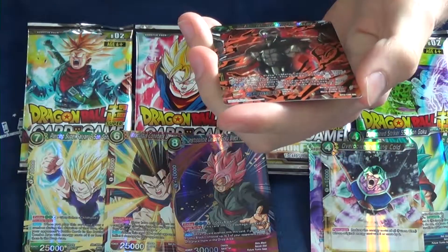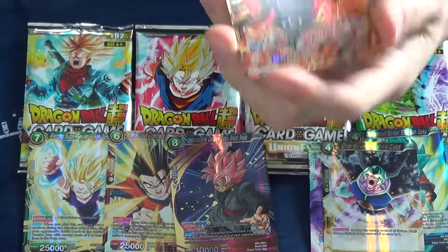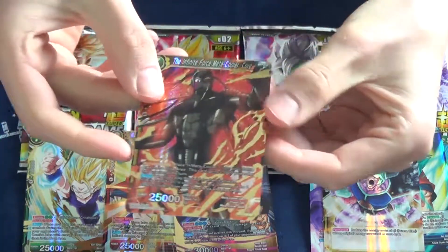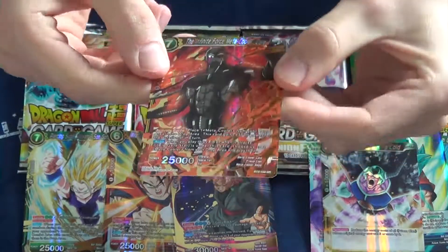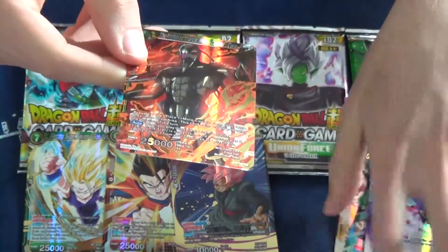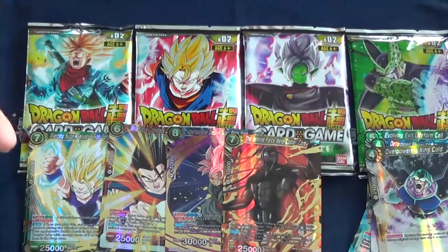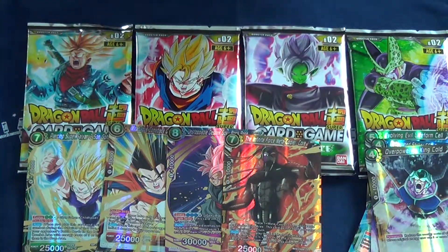And here we have another super rare — so already four super rares. This is called the Infinite Force Metacooler Core, which is a super rare battle card. I think this might have some value as well. I think the supers in this set in general are more valuable than the ones in Galactic Battle, probably just because they're better. Looks really cool, really cool art.